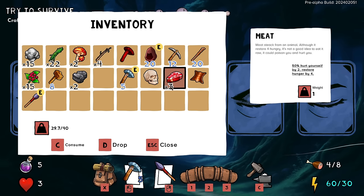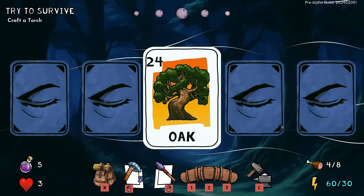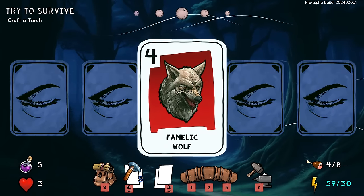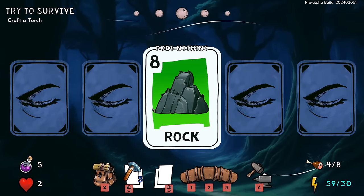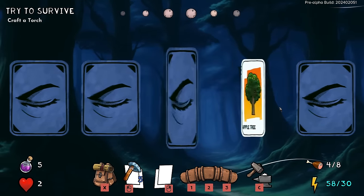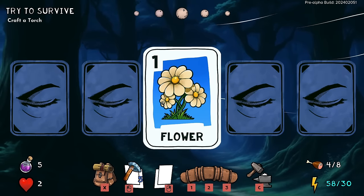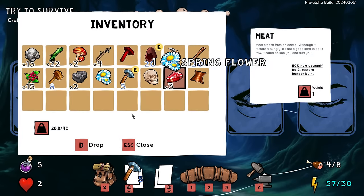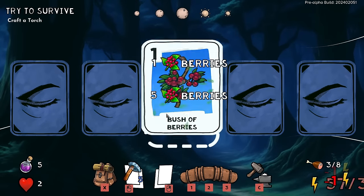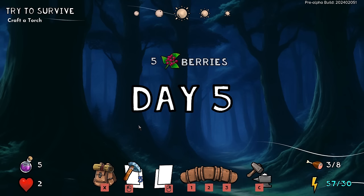I have enough energy at least. There's a mushroom — 50% chance to hurt yourself by two, restores hunger by four. I'll cook that in the future. There's another enemy. I hit you, you hit me — I'm going to lose this battle, so I would like to leave now. There may be another enemy around here. I'll consume that flower for a 20% health chance.